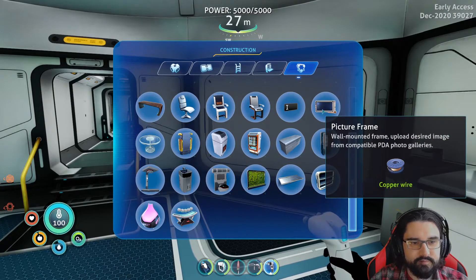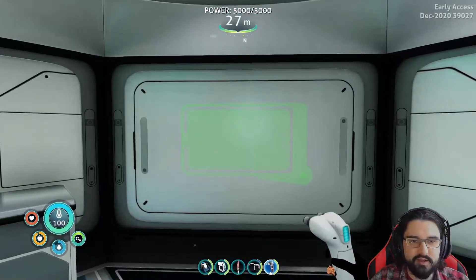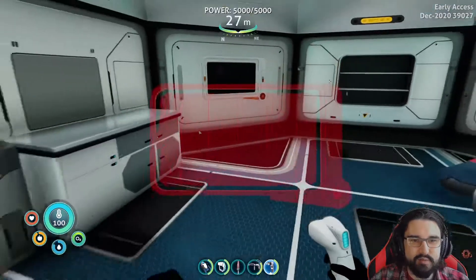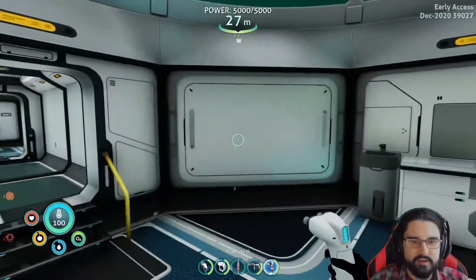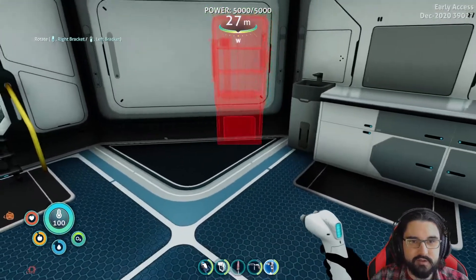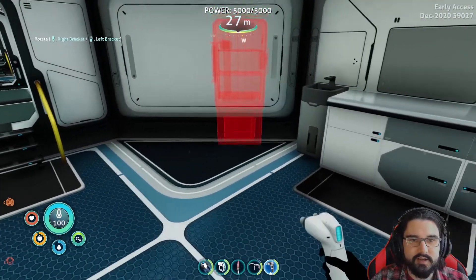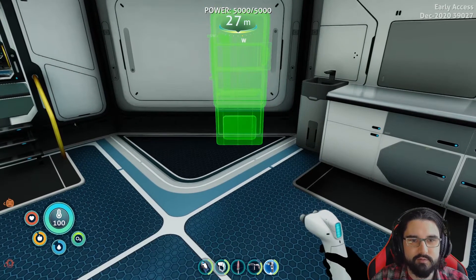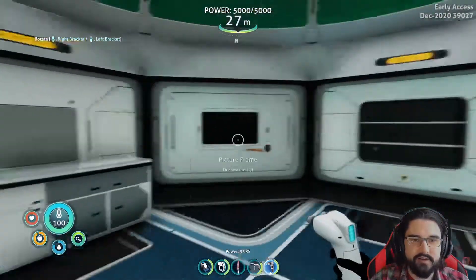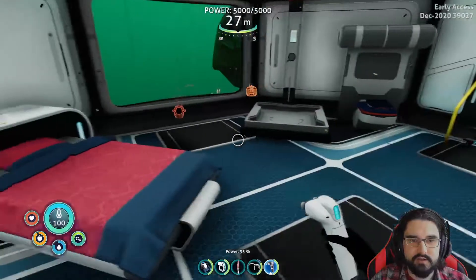Picture frame — how big can I get this? If I put this here, this will be like the TV. We can pretend this is a TV. It's a nice big picture frame there for you. Do I have enough for a fridge? Look at this — this is the Cadillac of rooms up here. This is the penthouse room for sure. I'm packing a lot into this room — it's looking pretty good.